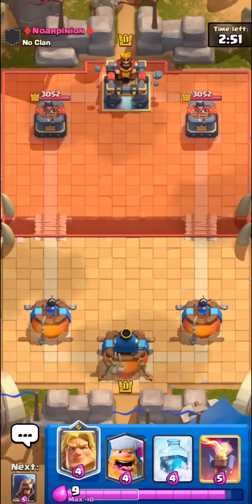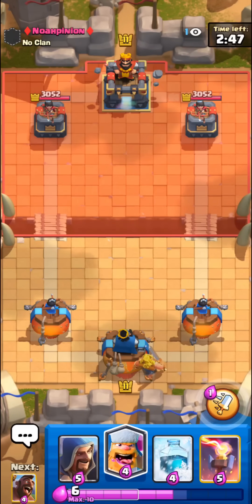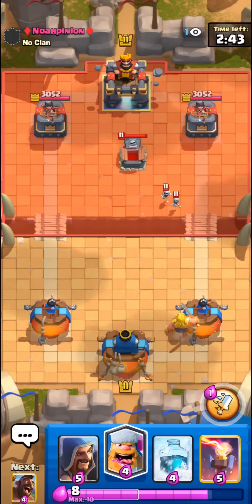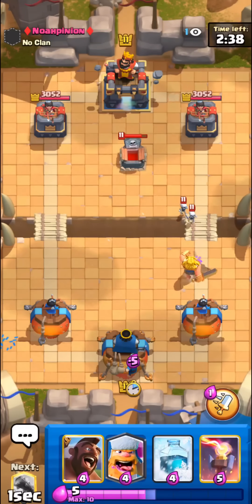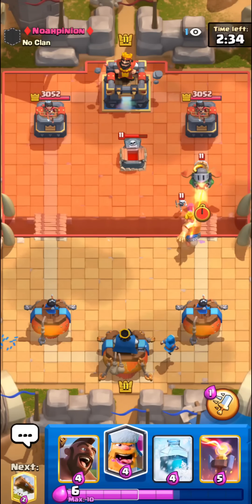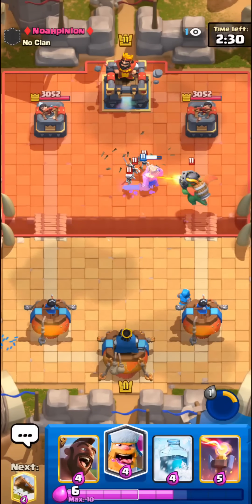Hopping into the final match of today's video, we're going to be using a really weird hog wizard freeze deck. It's a little bit similar to some of the other decks — it has freeze, inferno tower, lumberjack, and all of that stuff. Just gonna go with the wizard in the back. This guy is playing tombstone and inferno dragon so it could be a lava or graveyard deck.